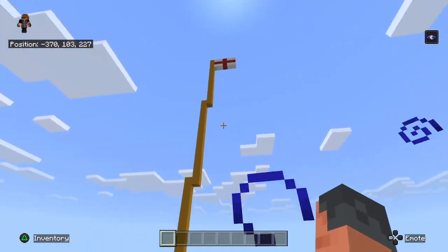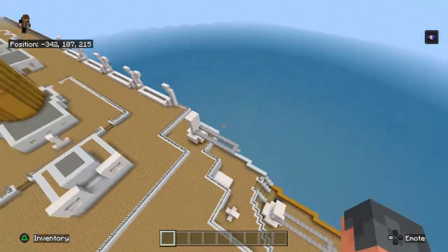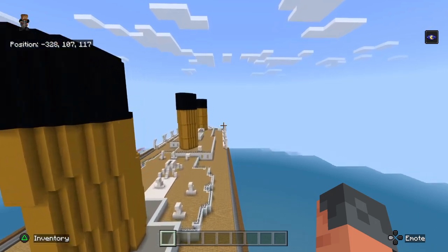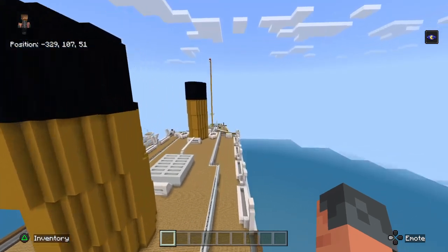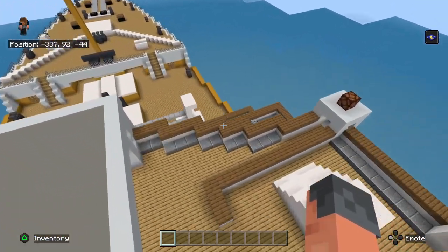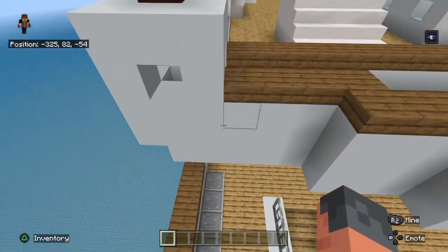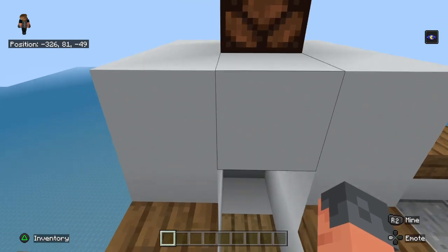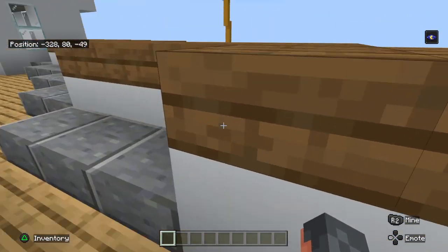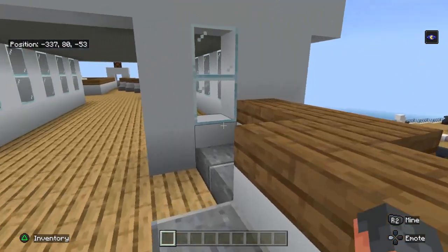Another mast. Believe it or not, this is the main mast. The one that is the main mast and the one at the front is the foremast. In the other video these were made out of yellow terracotta, so I replaced them with working redstone lamps so you can turn them on and off. This is what it was like last video, but now I've added steps like in the real thing.